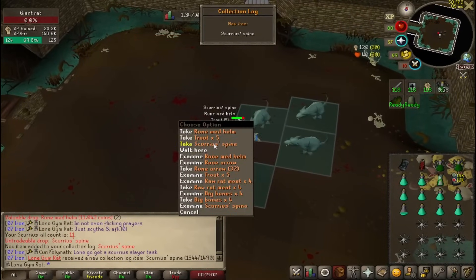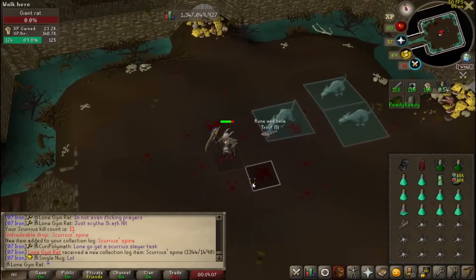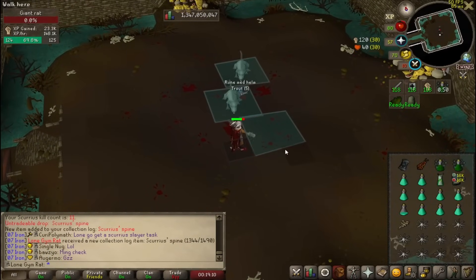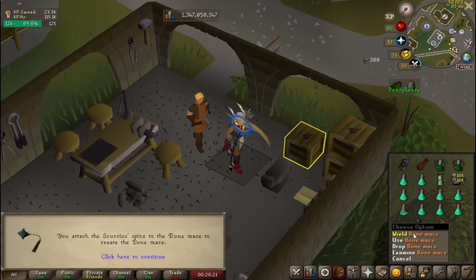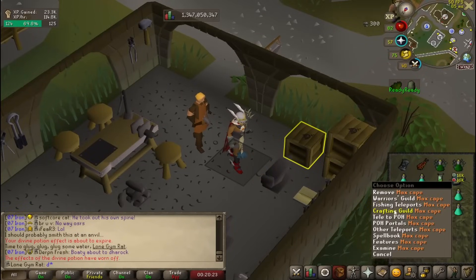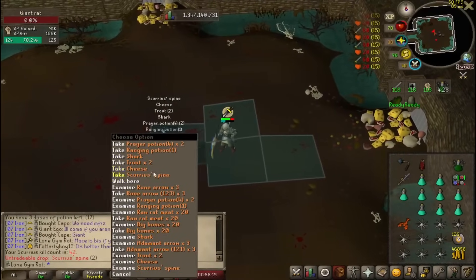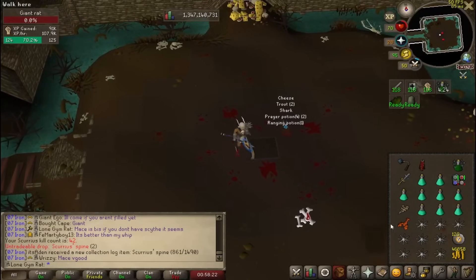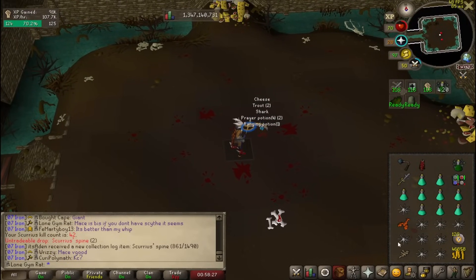Well, that was easy. We already got the item. I'm going to go make the mace and test it out. Let's just make this — bone mace. Let's go try it out. A second spine drop. It actually gives you a noise when you get that. I don't know what to do with these — I'm just going to collect them.